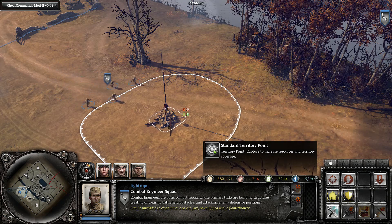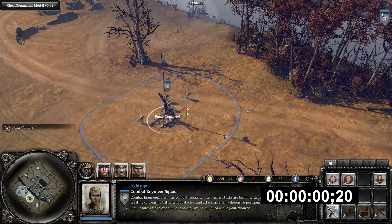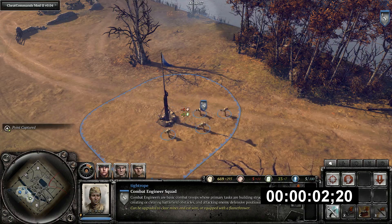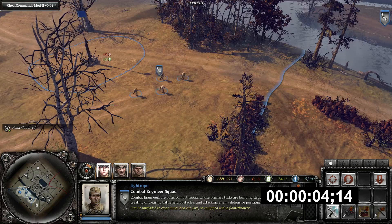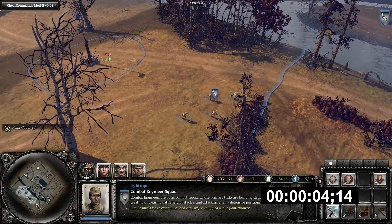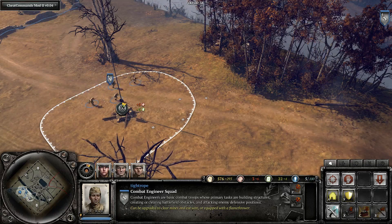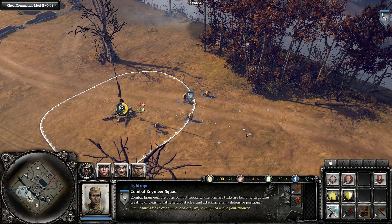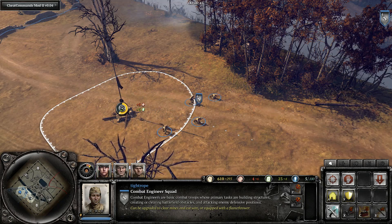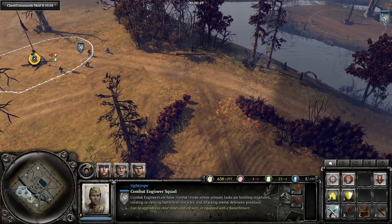First up we'll take a look at speed. Notice the squad stops next to the flag towards the side you just came from, and then once the capture is complete they set off from this spot to the next point. The problem is moving from that spot to the edge of the capping circle takes about 4 seconds — essentially 4 seconds of wasted time. Instead, what you should do is move as close to the edge of the capping circle as you can by moving towards the next territory point and then hitting stop when you're right on the edge, then issuing the command to capture the next point as soon as this one has completed.